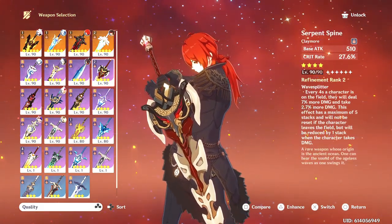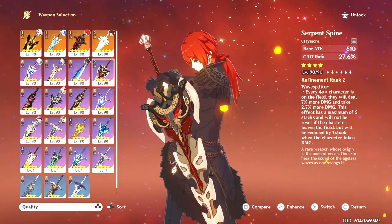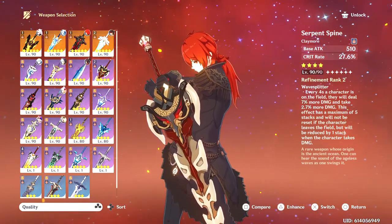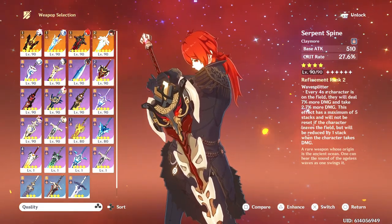The Serpent Spine is a Battle Pass exclusive weapon. I don't have high refinements on this, but it would match her aesthetic beautifully. It's a Crit Rate substat — she doesn't scale off of that specifically, but any DPS in the game will require Crit Rate. So this would be good if you're going to main her or use her on-field a lot and you're willing to buy the Battle Pass.